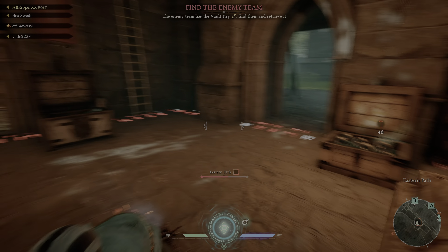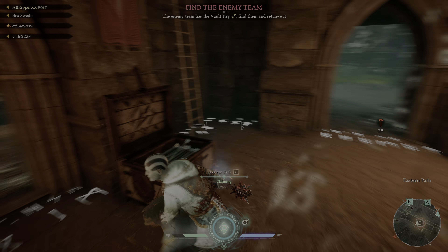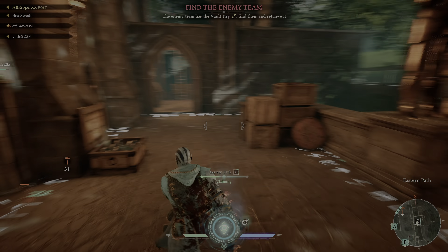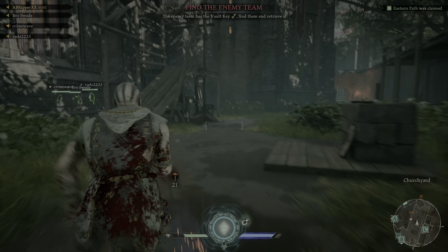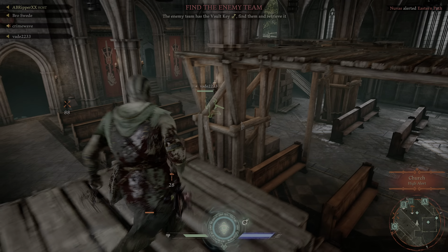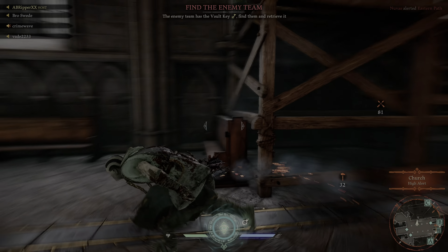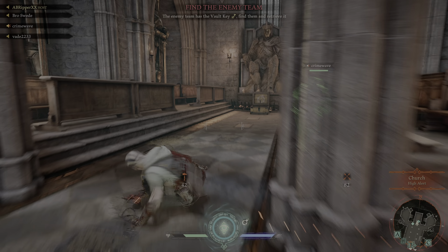A lot of teams will take advantage of that and just sneak up and stealth kill you when you're not looking. That's definitely one of my most hated things, but I definitely do it to myself — I should be spinning my camera around a little bit. You just get in the mood of rushing to the objectives, always full blast running or attacking different enemies, and you're not thinking someone's going to pop up beside you.